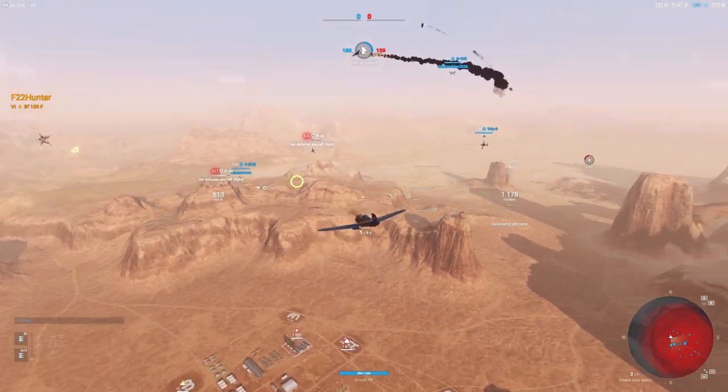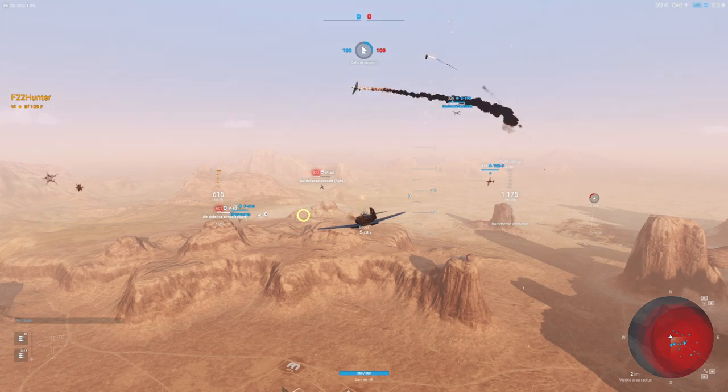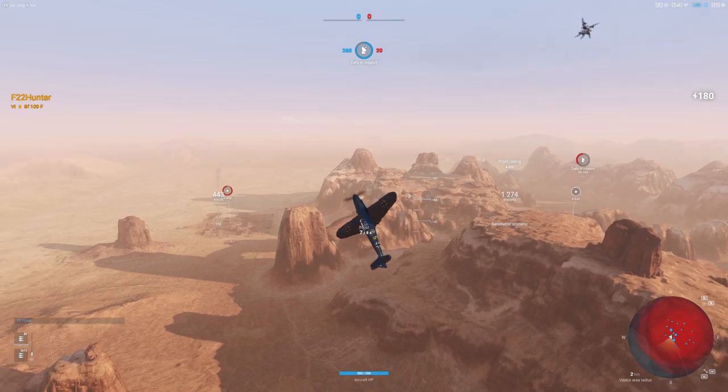Secondly, the camouflage helps you with dealing with any aircraft, which is not a problem in this first zone, but it is later on. And also with concealability, which is also helpful at times, and also just looks cool.